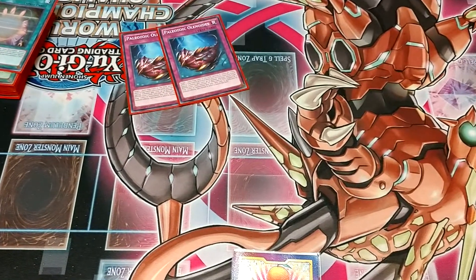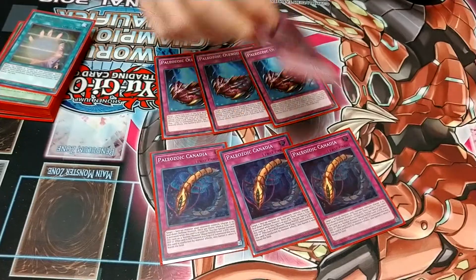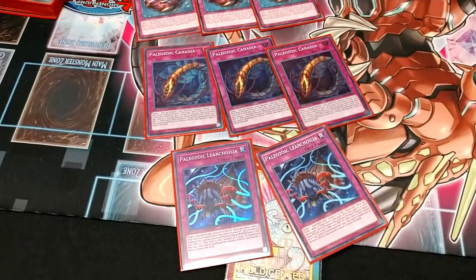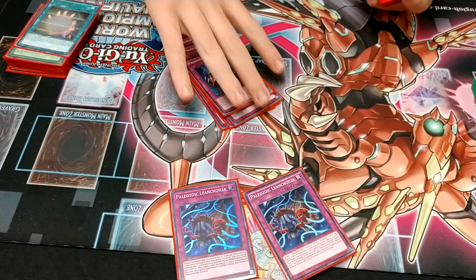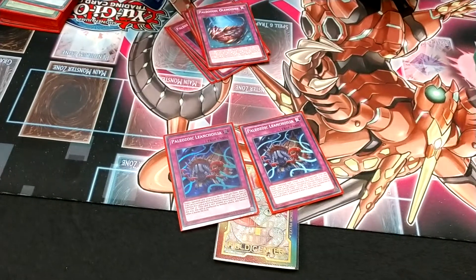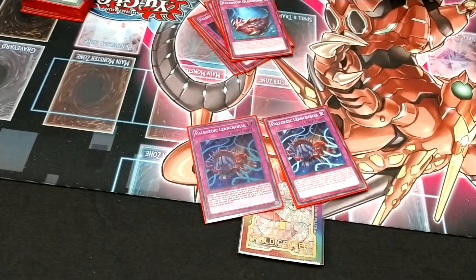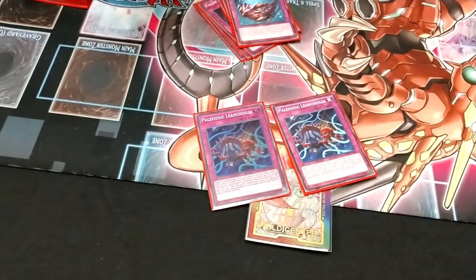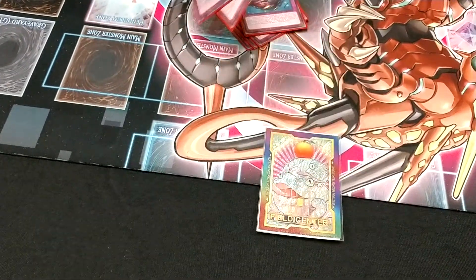On to the trap lineup — I run eight Paleo. I run three of the MST, three of the Book of Moon, two of the Leoncalia. These are pretty well staples — pretty much everybody agrees with these. Where people disagree is what of the rest of the Paleos you run. I like running just the two Leoncalia. I think it's another extender in the deck. A lot of times, once you banish your stuff off of Ronin Toten, you can activate this, put your supplies back into the graveyard, and it helps you continue to recycle. This card is just about always live, especially with as many decks that banish in the current format.